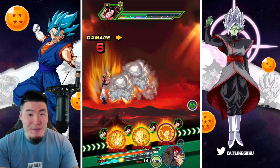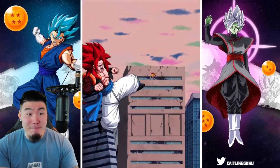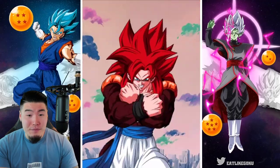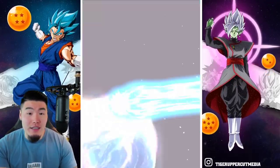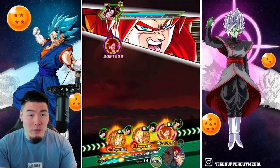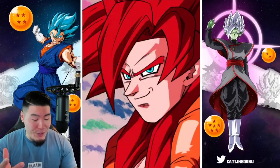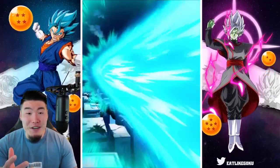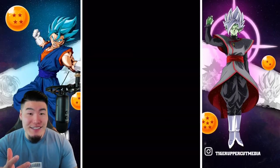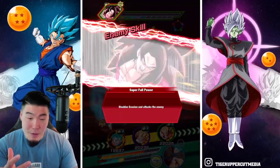Look at that defense — that's really good. It's neutral, not type disadvantage, but still very good tanking against the full power Super Saiyan 4 Goku. Additional super for Super Saiyan 4 Godita! Super Saiyan 4 Godita's like, 'Don't forget about me, man. I'm still here. I'm still one of the best TURs in the game. Even though there's a new Godita in town, don't forget about what I can do.'